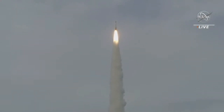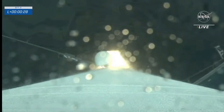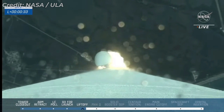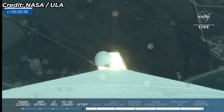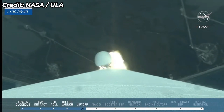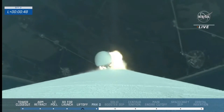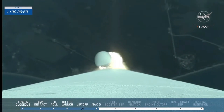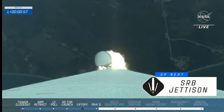We have confirmation of a good MET epic timer on Starliner. Atlas executed its roll program. It's now throttling down to maintain acceptable dynamic pressure. This is the first time Atlas has throttled down in preparation for Max-Q — maximum dynamic pressure — where atmospheric forces are the highest Starliner and Atlas will face during the uphill climb.